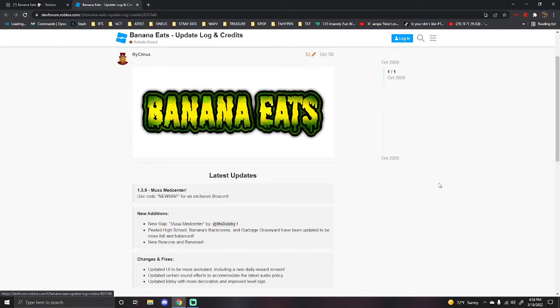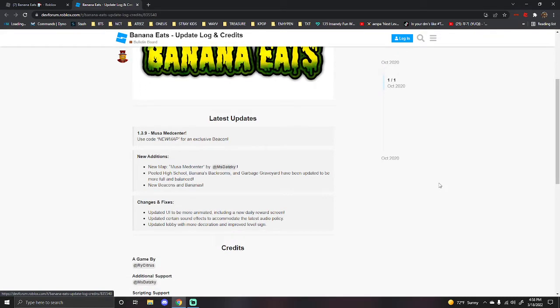banana back rooms and garbage graveyard have been updated to be more full and balanced. There's new beacons and new bananas. They updated the UI to be more animated, including a new daily rewards screen. Updated certain sound effects to accommodate the latest audio policy, and updated lobby with more decoration and improved level sign.